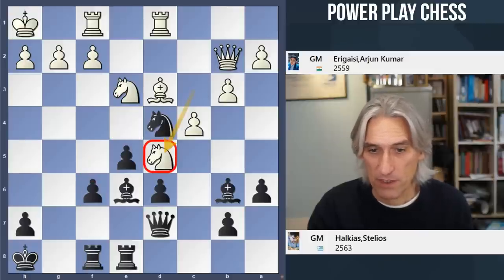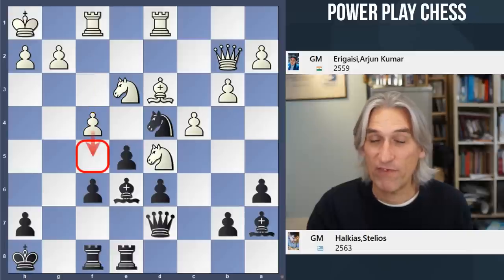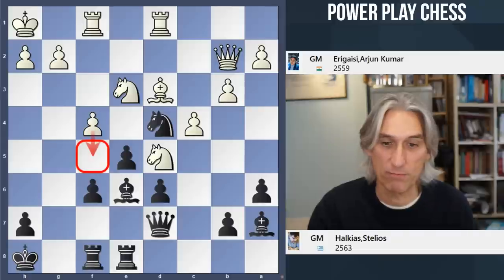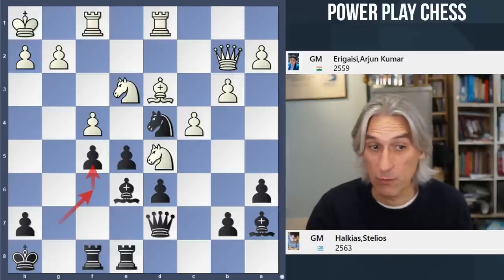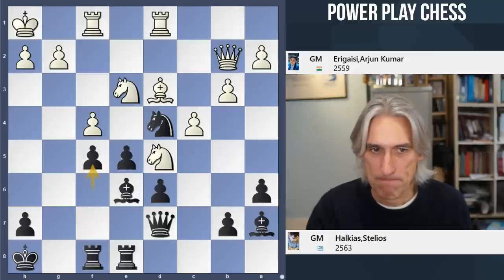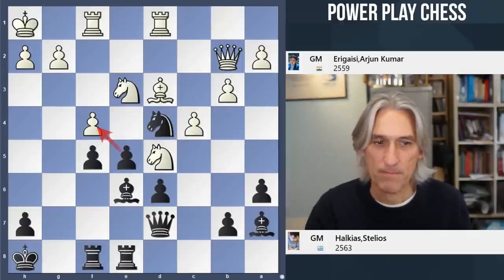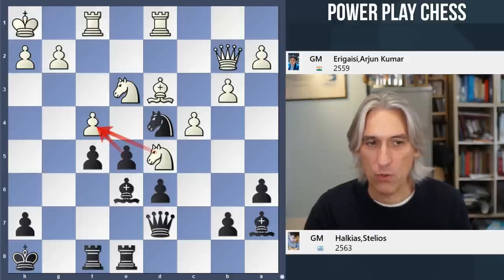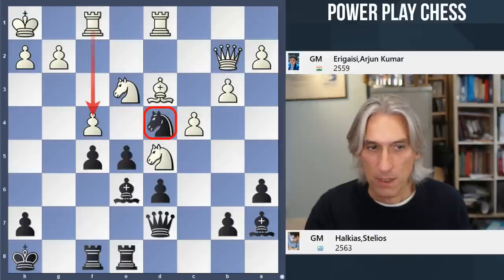Knight d5 hits the bishop, which comes back. Then f4, and now it's really important that black prevents the pawn coming to f5 - if white gets that in, white has a beautiful clamp. So pawn to f5. Now we can see the advantage of playing that pawn forward. Recapturing with the pawn was forced anyway, but it's something that black wants to do just to keep control in the center with those pawns. It's a very tense situation, because if black releases the tension too early, white will get a beautiful hold there, perhaps with the knight or by undermining the knight on d4.